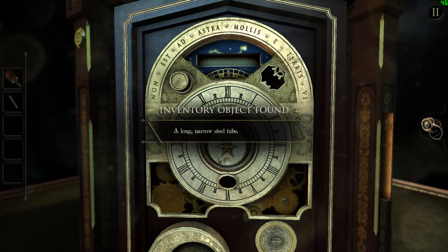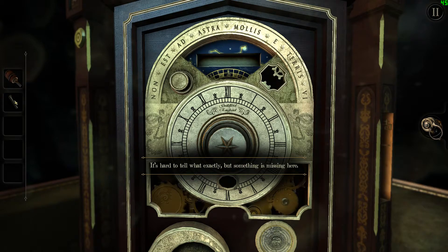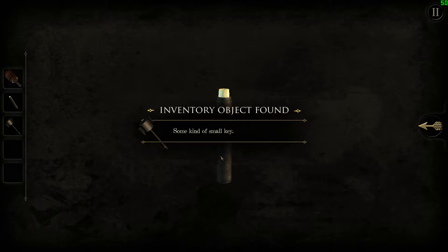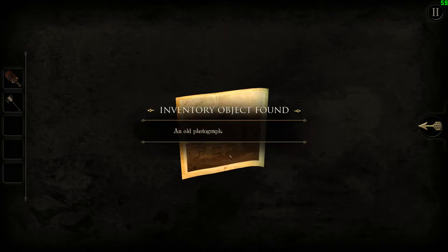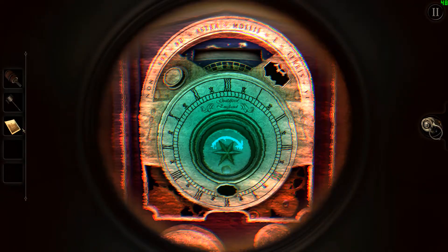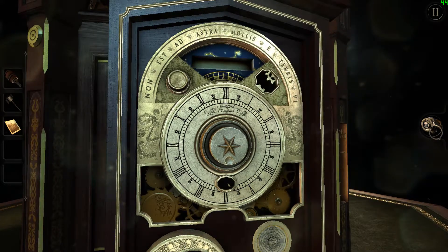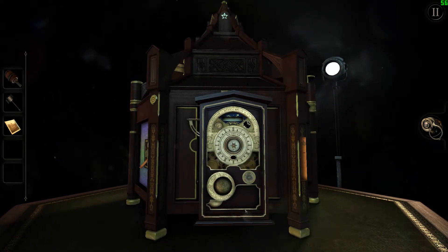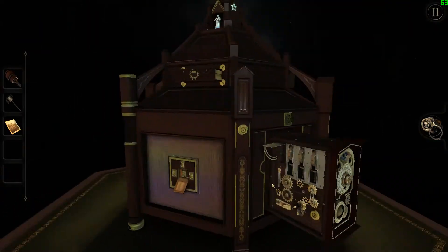Hello, what is that? Long narrow steel tube. Some kind of small key. And that's clearly a note, or a photograph I guess. Maybe that fits. Wasn't there a small keyhole somewhere? Maybe not.